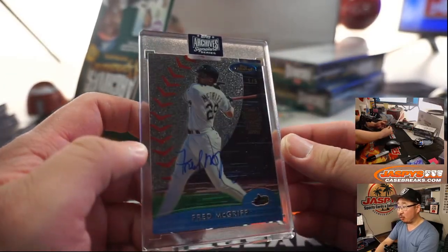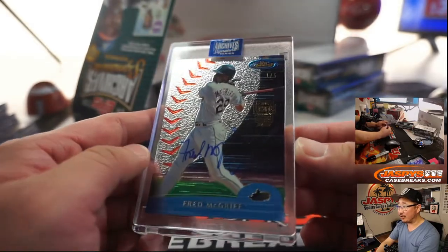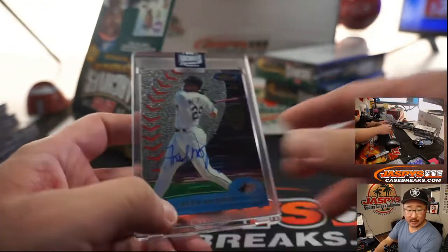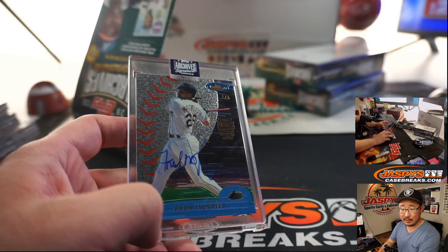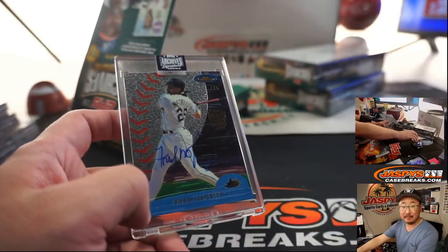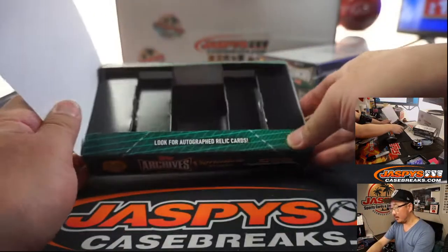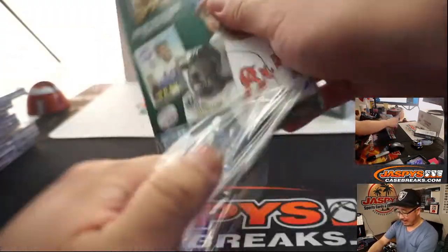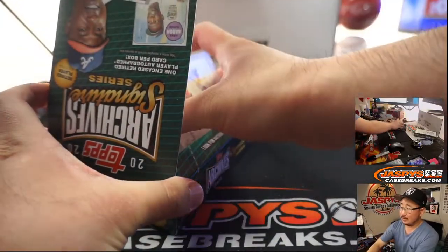We've got Fred McGriff, the Crime Dog — Devil Rays Edition, 1 out of 5. Another train whistle! Fred McGriff — he had a great swing, great stance. John Viglin gets the Crime Dog. All aboard the Big Hit Express, whoop whoop! Two more to go — maybe the other half has five train whistles in there too.